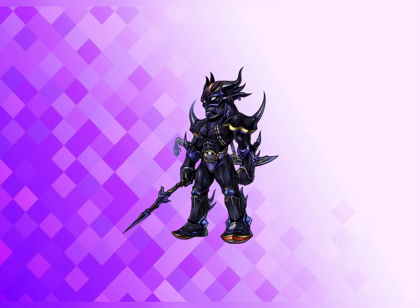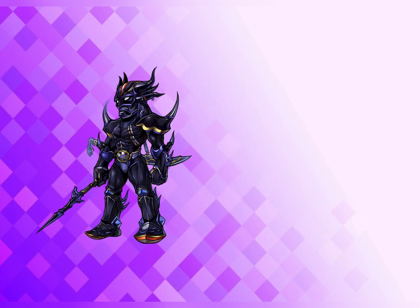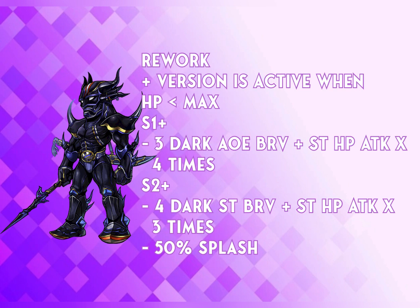Dark Knight Cecil gets a rework on his skill 1, skill 2, and finally getting his LD board so we can actually use his LD. His condition to change skill 1 and skill 2 into the plus version is now a lot easier than before. Previously it required his HP to be lower than 50%, whereas now it's as long as it's not max. The plus version of skill 1 now provides a 3 Dark AoE Bravery plus single target HP dealt by 4 times, whereas the non-plus version only has 2 HP dumps.